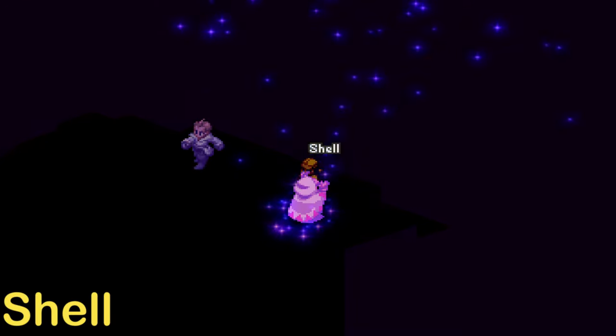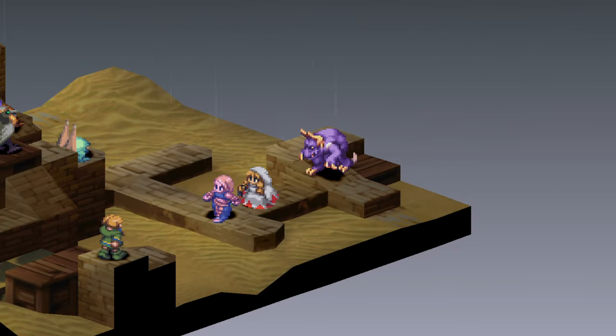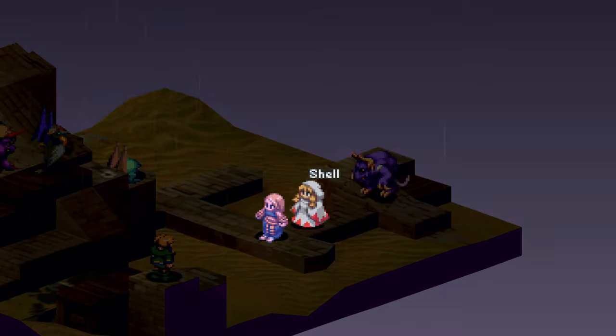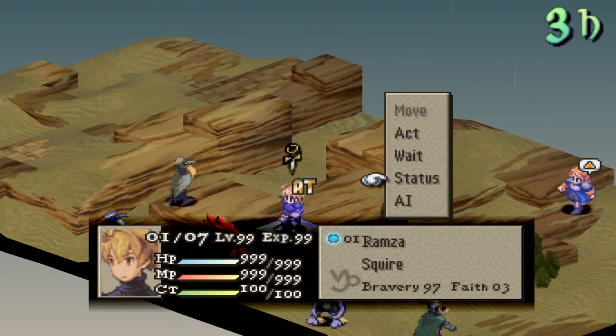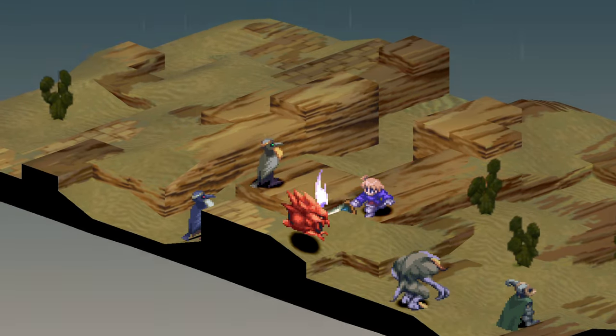Shell is just like Protect, only its effects apply to magical effects. A character can be granted temporary Shell from abilities like Aegis, Shellja, Wall, Kiyomori, Nameless Song, and Shell Nymph, and it will last for 32 clock ticks. Auto-Shell is granted when equipped with Lordly Robe, Durandal, Ragnarok, and Swordlidge.